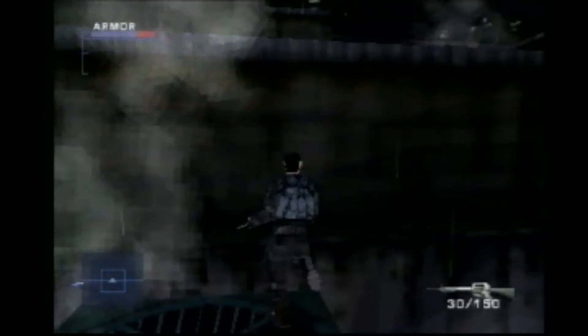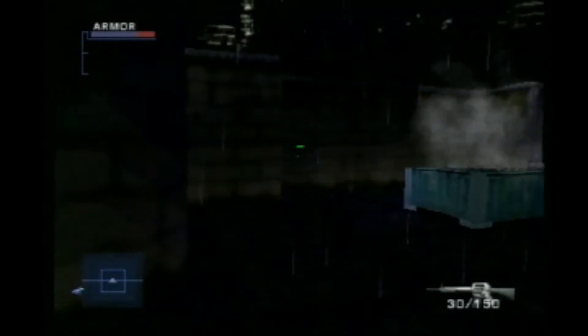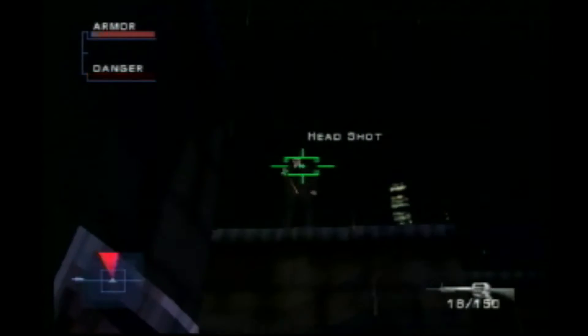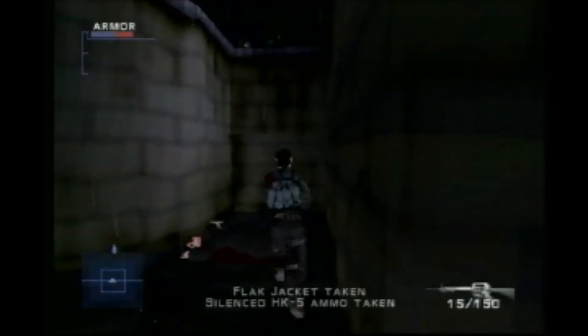You have a couple of guards up here that you're going to want to take out. Go ahead and take them easily out with headshots — one on the level of the rooftop that you're on and one below. Pick up any flak jackets and ammo that they have.